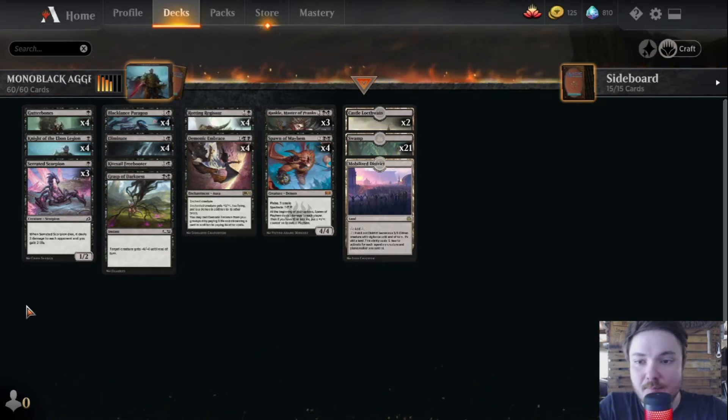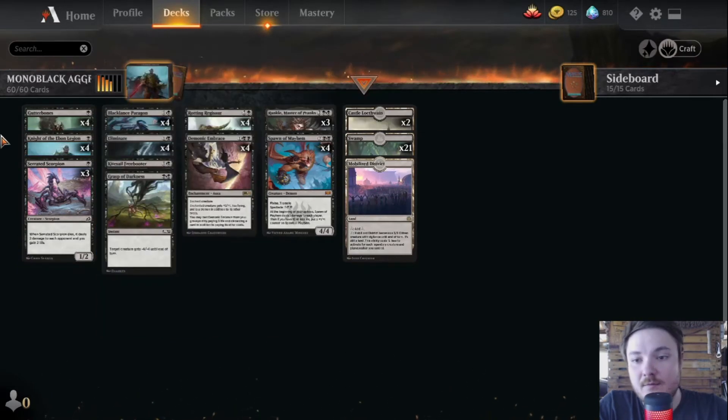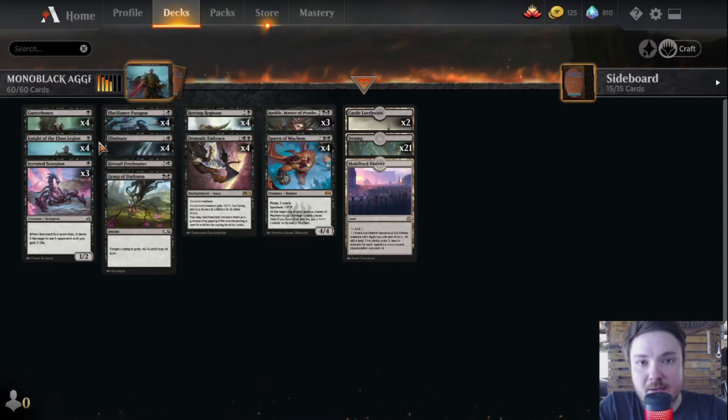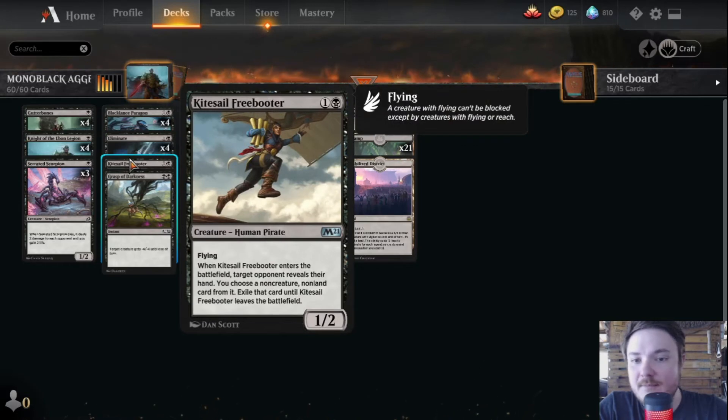Our battle plan is very simple: we want to put our one-drop creatures down as fast as we can. On turn one, and for the second turn we have mainly the Black Lance Paragon as a way to put it with flesh and manage to get a four-four damage attack in the third turn, which will give a counter to the Knight of the Ebon Legion.